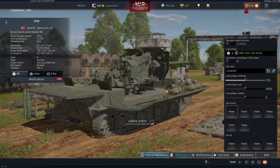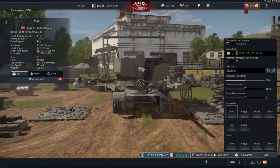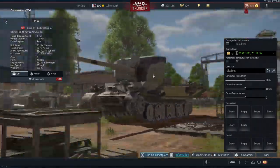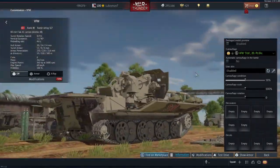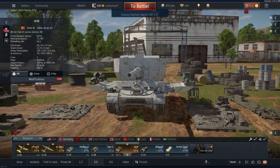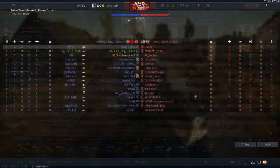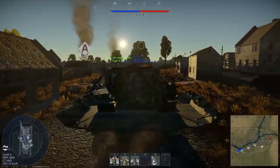This actually looks nice. I wonder what box you get that from. That looks really nice — I think I might have to find out how to get this. Alrighty guys, let's get into some battles and see what we can do. On Eastern Europe at 6.7 — surprise, surprise.